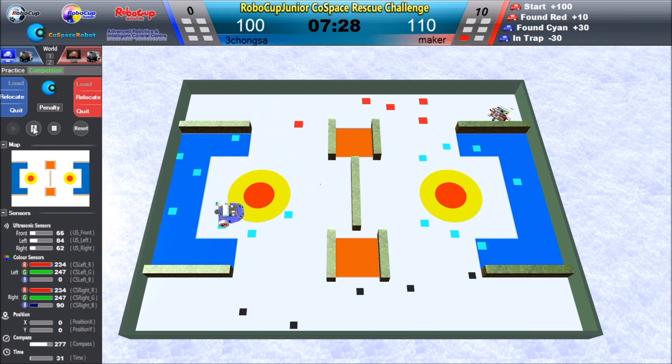The red robot is stuck and it will be relocated. Yes, it is relocated automatically. The red robot gets out of the corner and is going for objects.